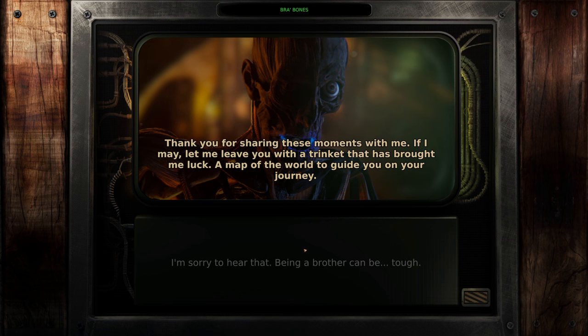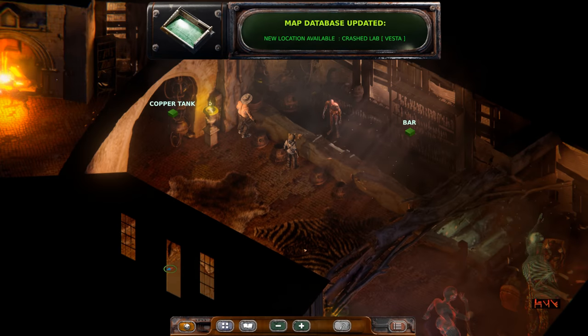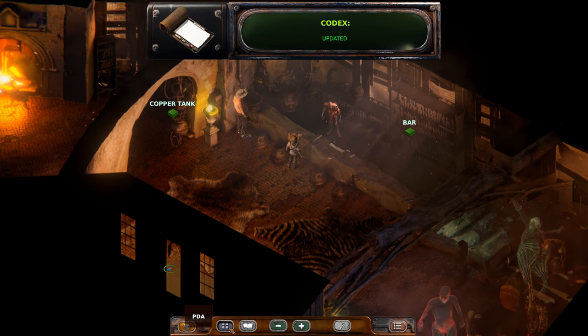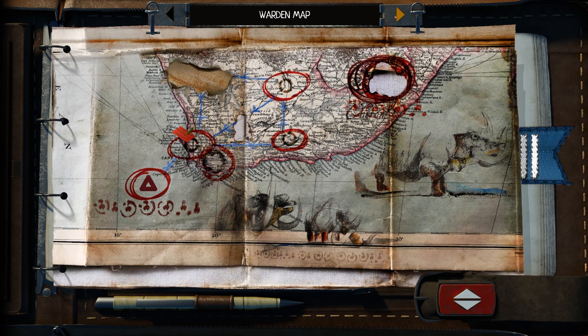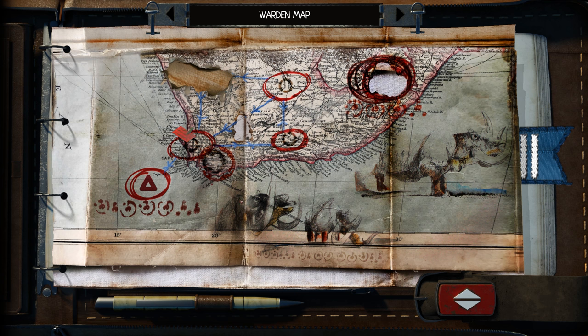Thank you for sharing these moments with me. Let me leave you with a trinket that has brought me luck - a map of the world to guide you on your journey. There it is. Vesta. All the locations we were looking at before were just all within the one location - Vesta. This is an even bigger map. I guess we probably can't travel to other places until we get into the Warden.